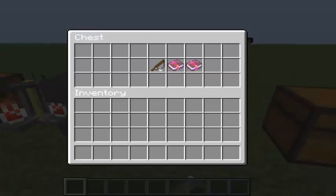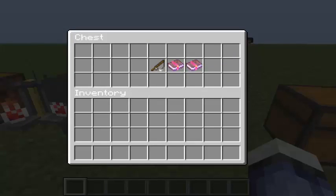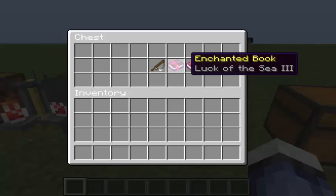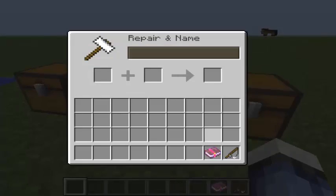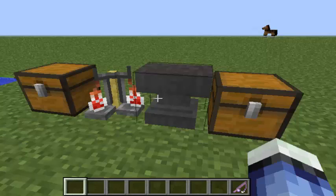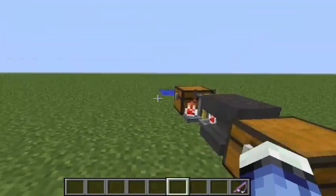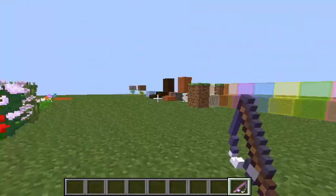There are two new enchants: Lure and Luck of the Sea. I will show you - I think I should give it to you, like Luck of the Sea and Lure. And I should say we can push the sea.